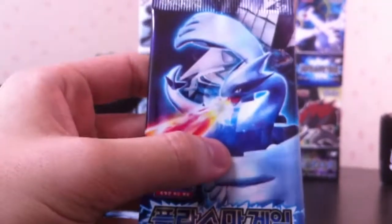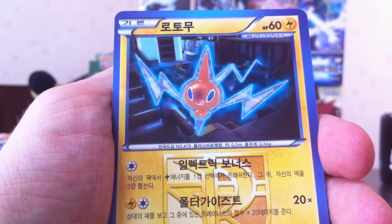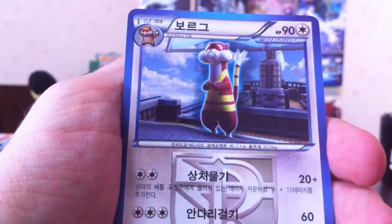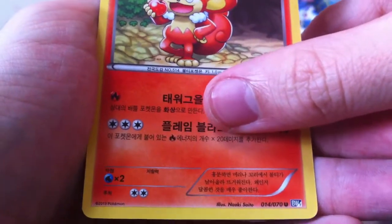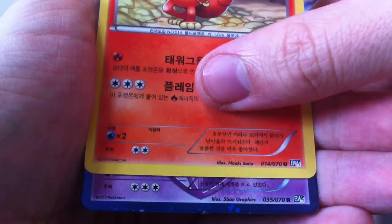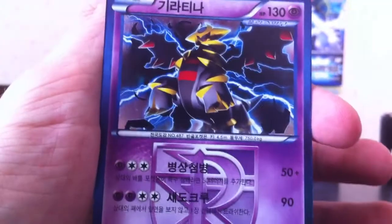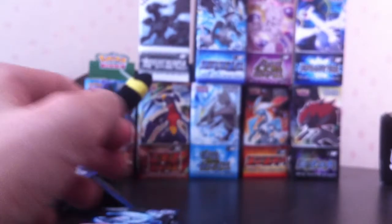How many packs do we have left? Five. Hopefully we'll get a holo in here - that should give us a slim chance at two more. But if there's no holo in here, we're probably only gonna get one more holo, which really needs to be an EX to make this box worth it. Next pack: Rotom, Watchhog, Behem, Semi-Seer, and it's a rare - three retreat, another Giratina. Wonderful. Doubles. I hate getting doubles in a box. It just feels like such a waste.